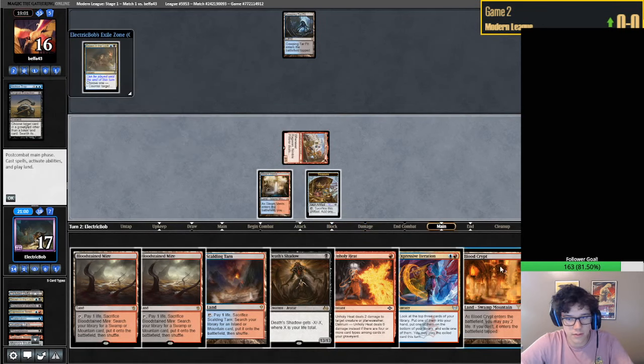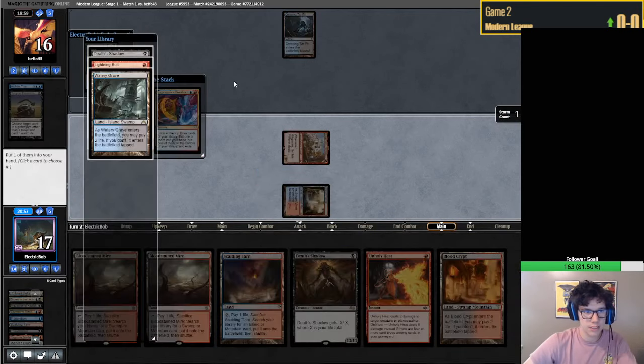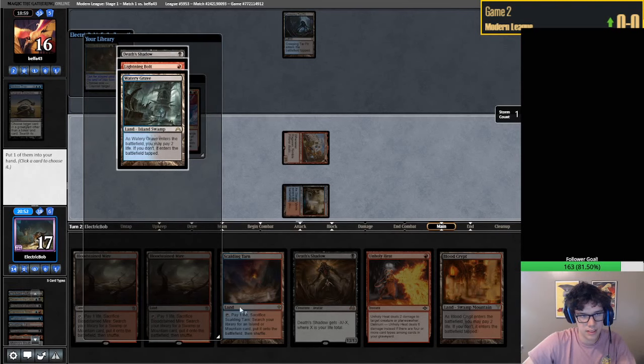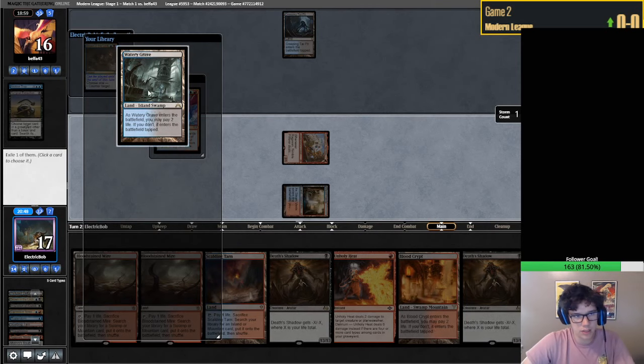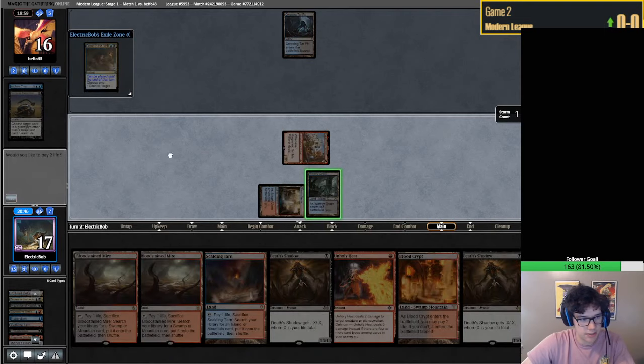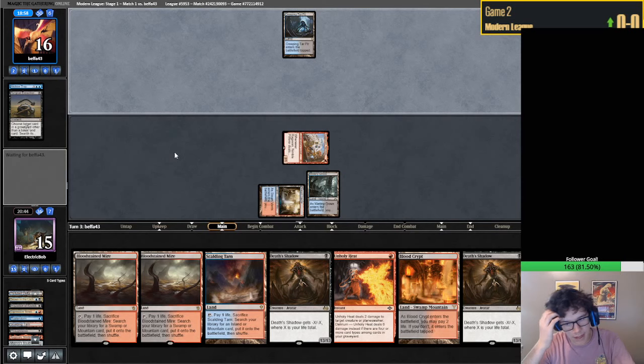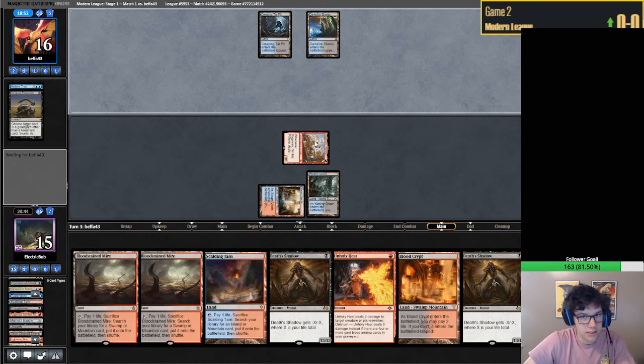A Drown - okay, red-blue. Let's hit this Expressive Iteration. We definitely don't want the Bolt, so we probably want the Shadow here, which is fine. We'll get this Watery Grave and shock it into play. Next turn we get to go double Shadow, which is not bad, as long as we fetch-shock.